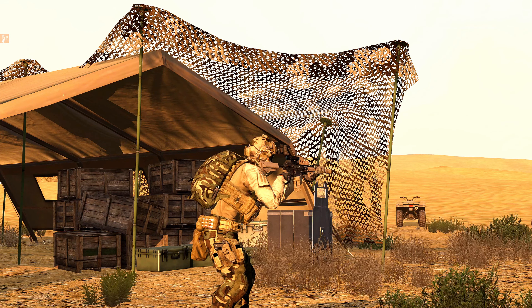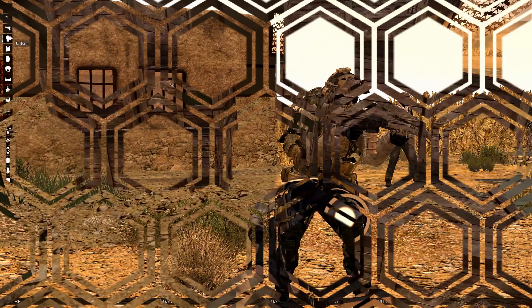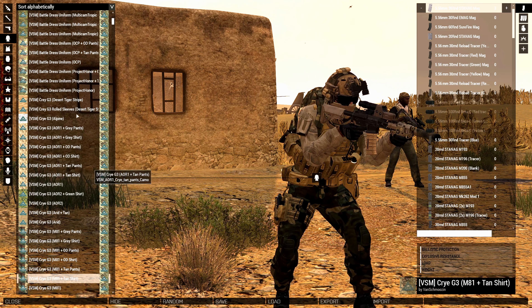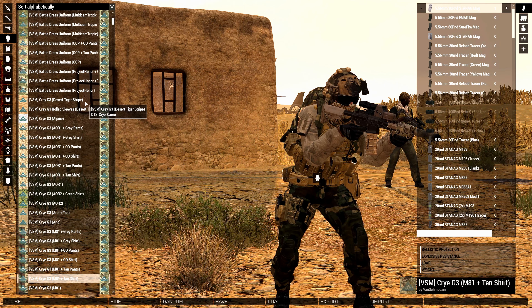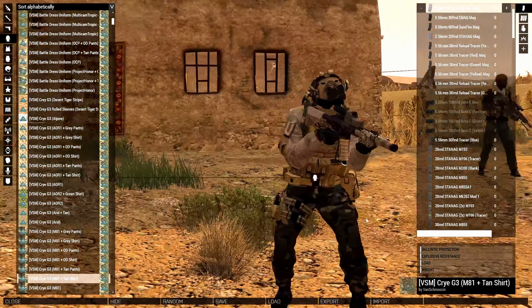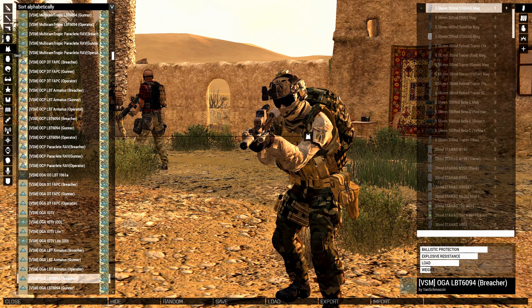All right, let's sit over here. So first off under uniform, I am using the VSM CRY G3 M81 plus tan t-shirt mod. You guys are going to want to download the VSM mods on Steam Workshop, then once you've got that, get this selected.